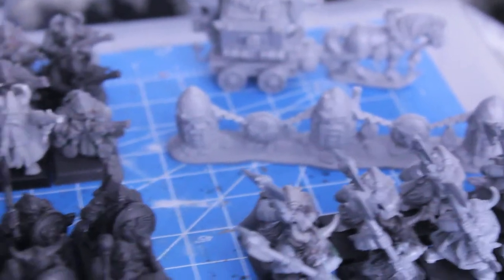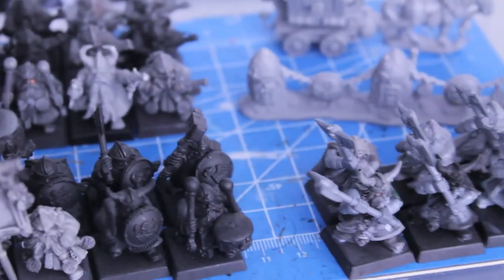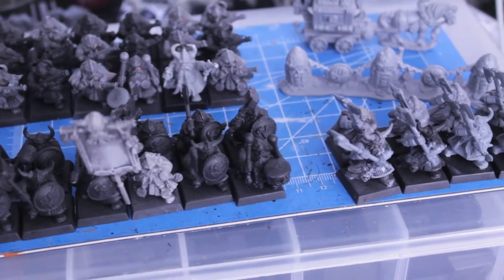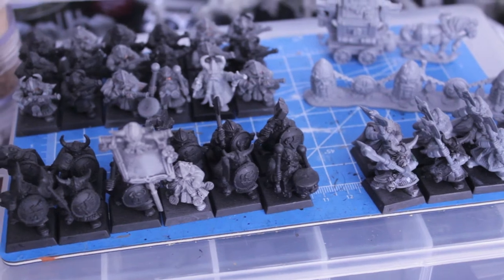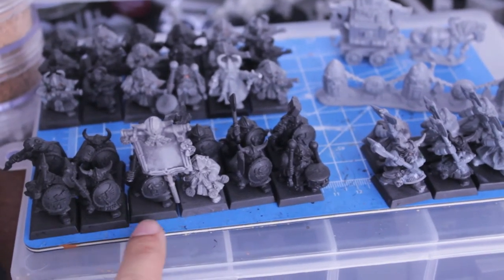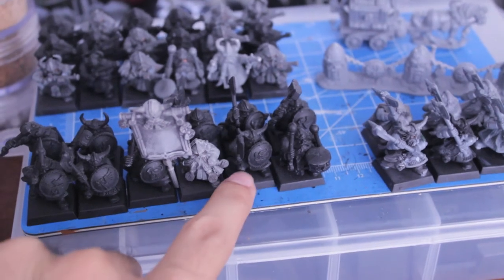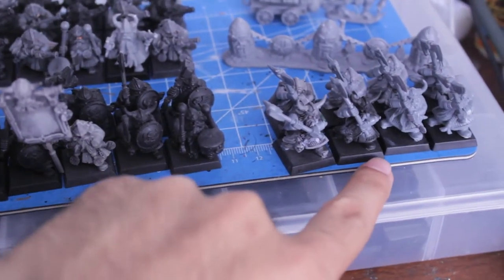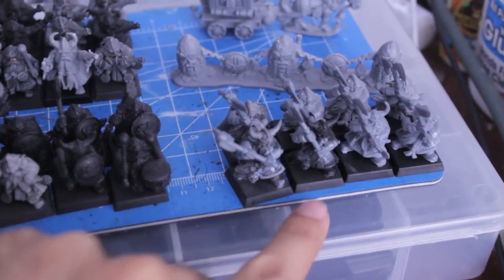So for the first part of the reinforcements — part of this new Project Dwarf Accelerated, or PDA — I've got 1, 2, 3, 4, 5, 6... 12 dwarves with hand weapon and shield. I've also got 8 great weapon dwarves, which I can add to my great weapon squad.